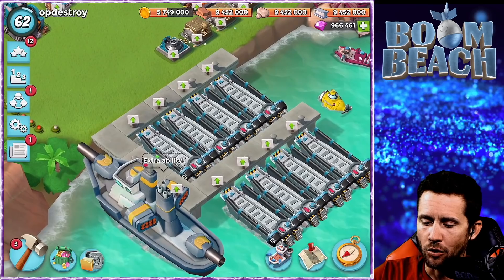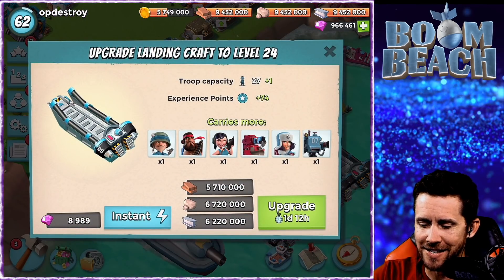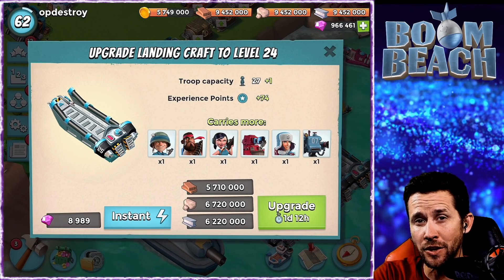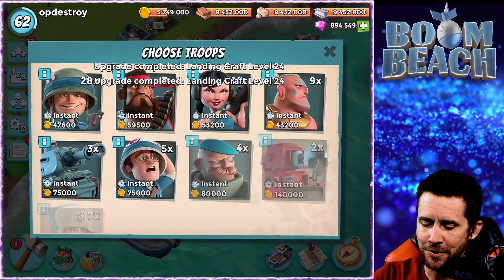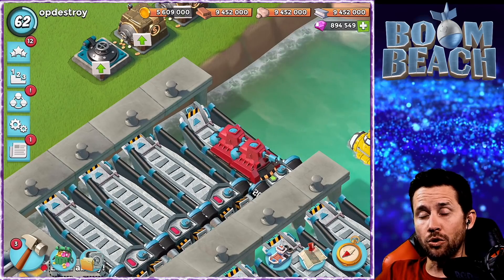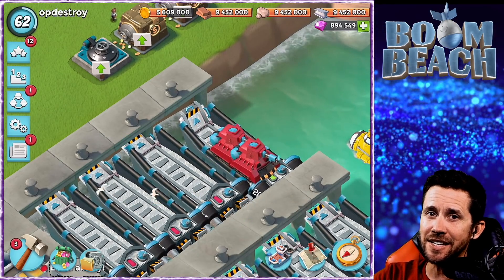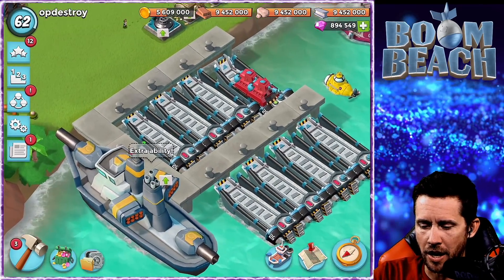We're also getting upgraded landing crafts - it's going to carry one more troop capacity. You know what that means? That's going to be two Scorchers per boat. If you want to drop two Scorchers, there they are - two Scorchers per boat. On max landing crafts at HQ 24, you'll have 16 Scorchers. Yeah, that will be flaming hot!